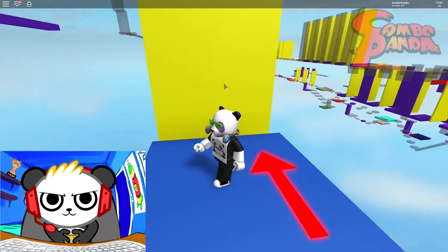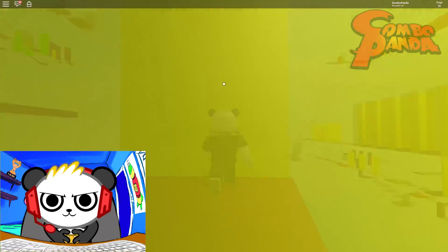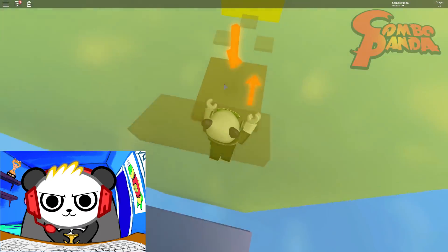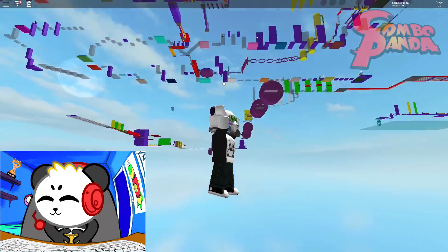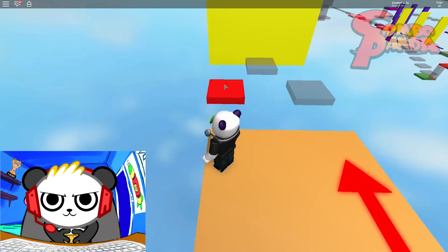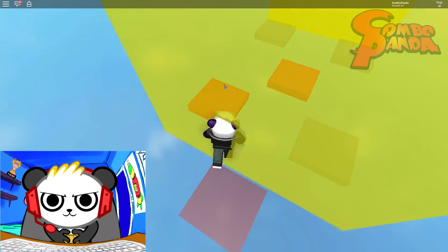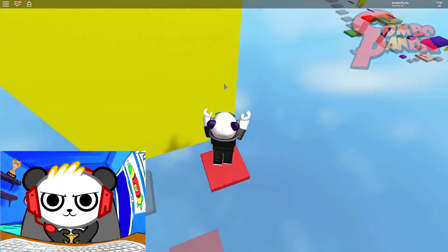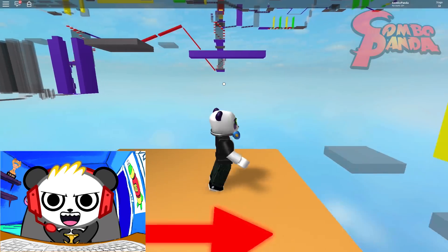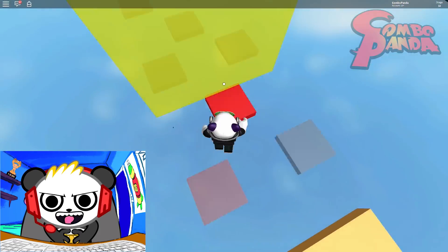I'm already on stage 31! That's what I'm talking about — we're making some real progress. Oh, I can't see past those walls! Whoa! Drat! That was a good one! I got to go past the pizza boxes. Invisible wall! I keep making those walls disappear and then I forget to look past them before I jump.